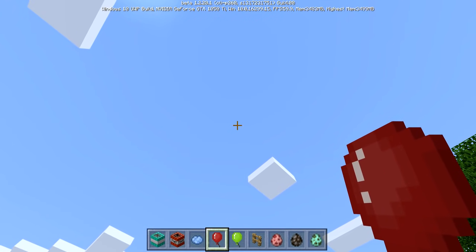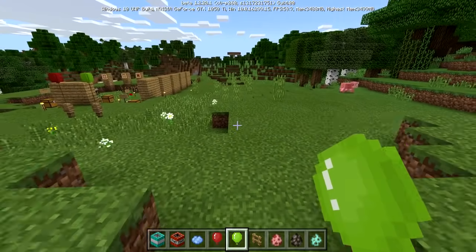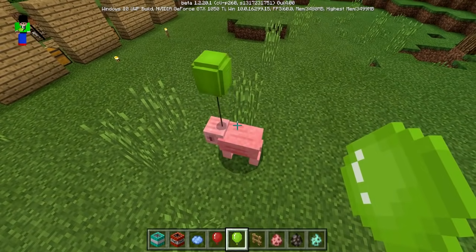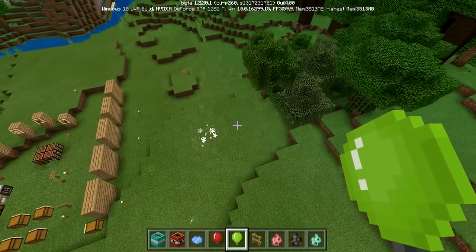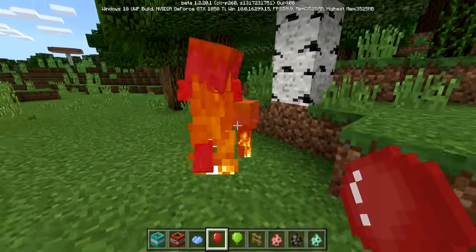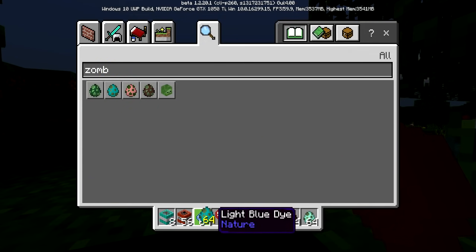It doesn't just work with the red balloon - it works with any color. Let's try the sheep - as you can see it's floating. It would be really cool if we could try it on ourselves but we can't. You can pop it by clicking the mob again and it just comes down. Let's try on the new mob - okay maybe the new mob doesn't work. Let's try a normal zombie - nope, can't do that either.